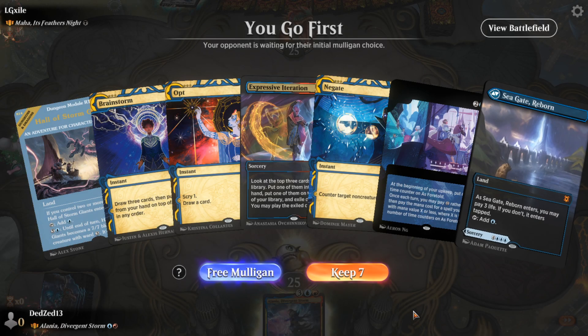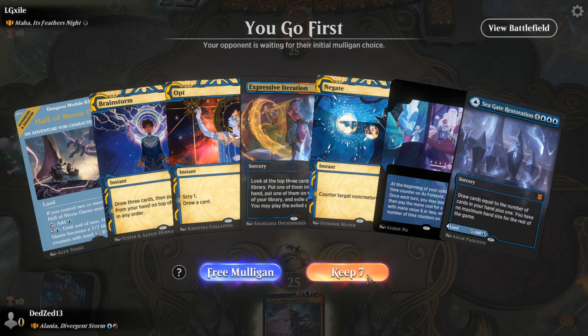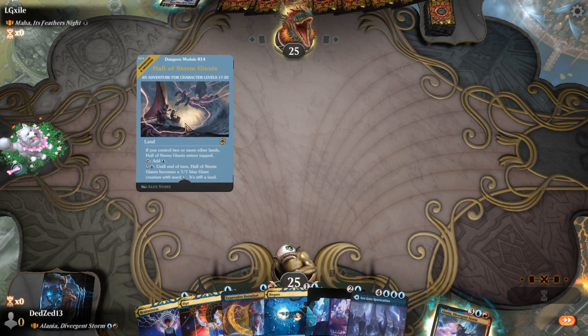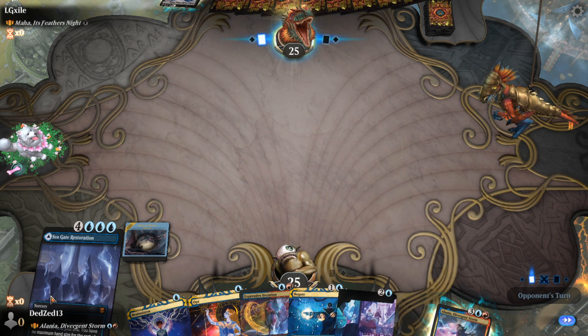I played against a Maha deck the other day that was pretty disgusting, worked really well against me. No red mana, but we have a lot of fixing. We do have a counter, we have an S4 Toad, I think we're keeping this. We're going to play the land first and hold up the brainstorm, because since they're playing mono black, I have a feeling we're going to get Inquisition of Kozilek on turn one.